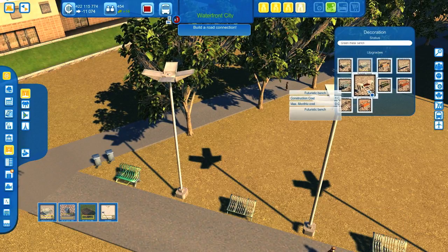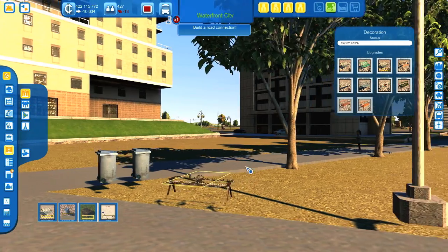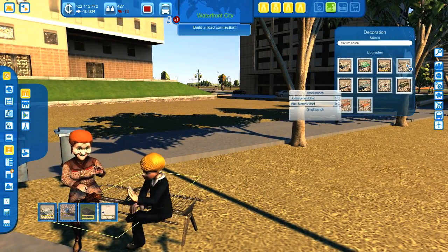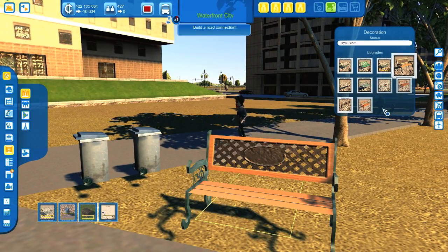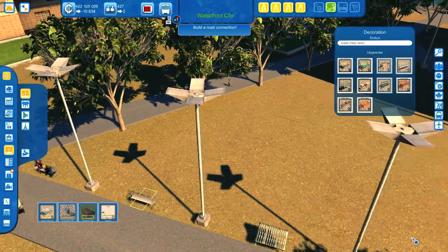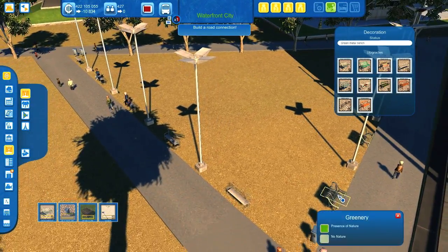We have a green bench, or this kind of very modern one — ooh, that one looks weird. I'd like to have this one, for example. And this one — oh, this is a very old and dirty one. Let's stay with this one. Let's change all the benches to this model. Yeah, I like this mod. It's very cool.